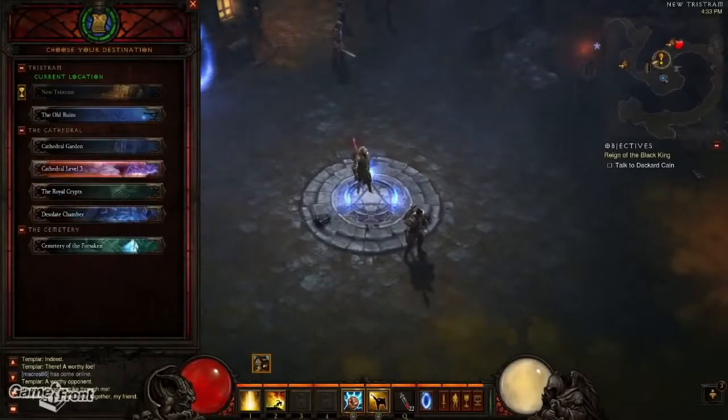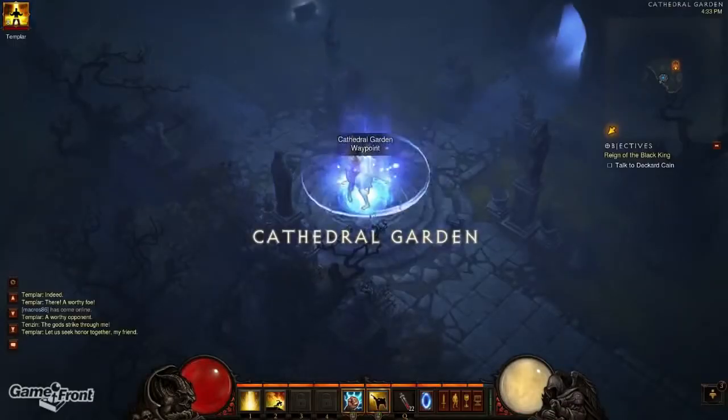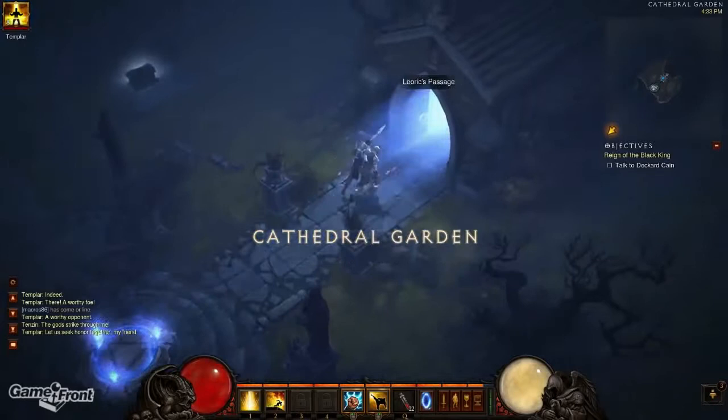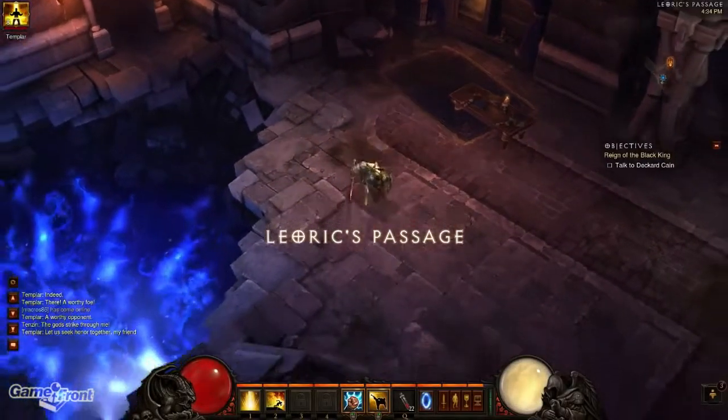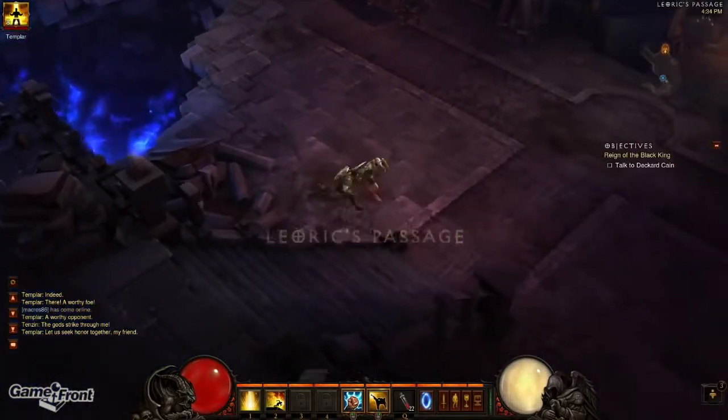This video will cover how to get the Black Mushroom. The Black Mushroom is found in the Cathedral Level 1. If you don't find it on your first run through, use the waypoint to reach the Cathedral Garden, then head into Leoric's Passage, and from there you can head into Cathedral Level 1 through the back.